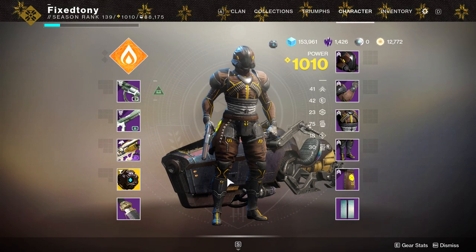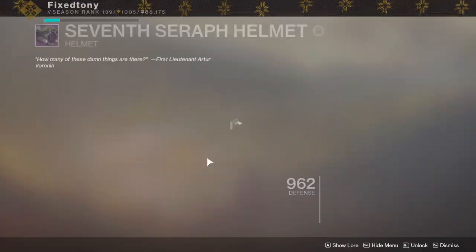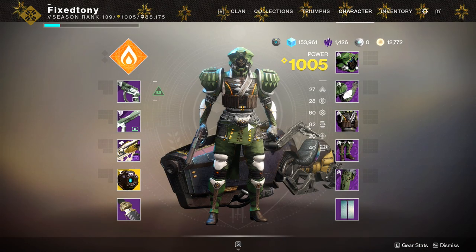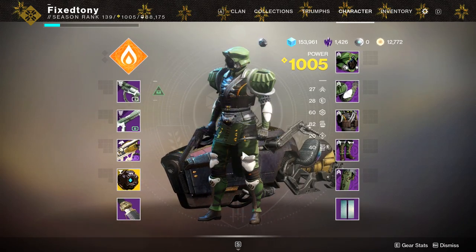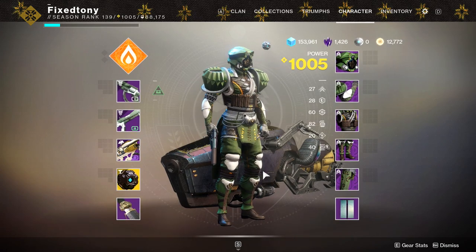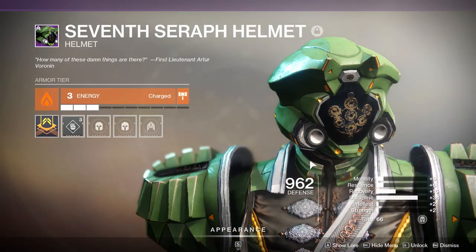Now let's look at the other Titan armor set — the Valkyrian set. Right out the gate: the helmet is atrocious. It's gross, it's horrendous. Whoever designed that needs a pay reduction because it's bad — it's real bad. It's not even a debate of taste; I have never met anyone that likes this helmet. It looks fucking horrible.